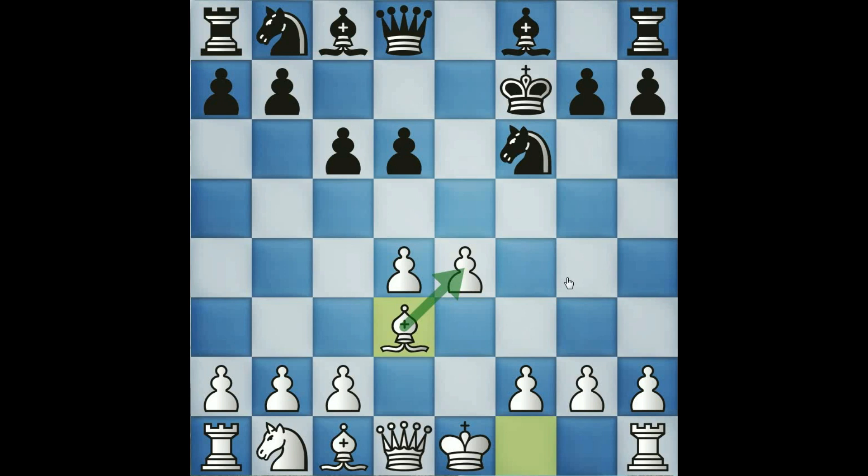White wants to make black more reactive, create problems in black's camp, and not allow black to consolidate the material imbalance and move on to an endgame. Black is a little happy with d3 here. As white sees c6, almost for the first time, you've got to defend that pawn. The idea of f3 is questionable because the queen often uses the d1-h5 diagonal.